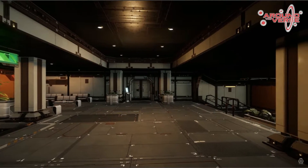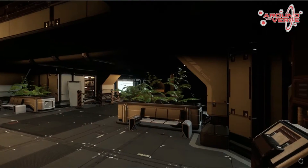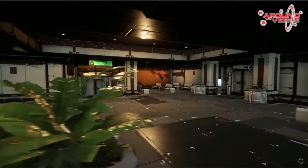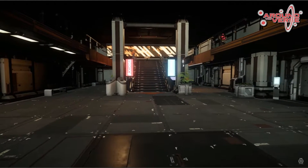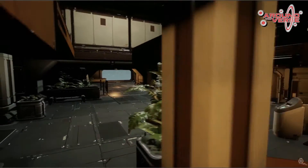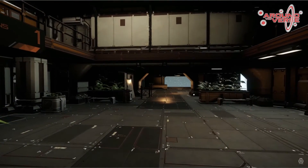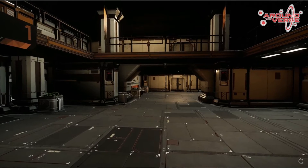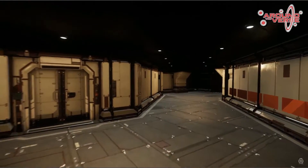They showed off a space station and then demonstrated its modularity — seamless construction. They talked about how each space station will have the same base build but be constructed differently depending on its location. If you're in a mining area it'll be dirty and industrial, but if it's near a capital city or a high-profile area with lots of VIPs, the space station will be very clean and well art-designed.